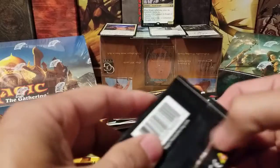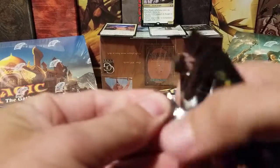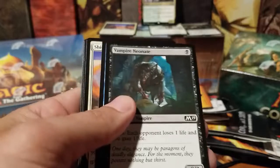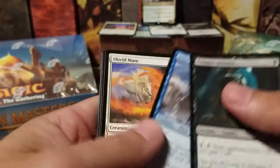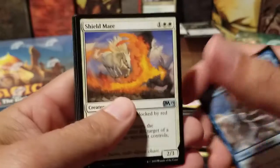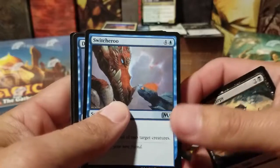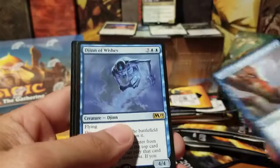We're gonna go with this bent pack of M19. Let's see if we get luck off the bent pack. Shieldmare, Ravenous Harpy, Switcheroo, The Dragon and the Turtle, and Djinn of Wishes.